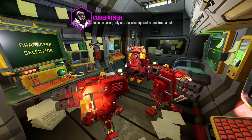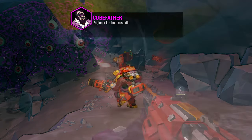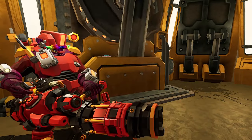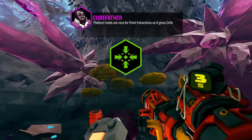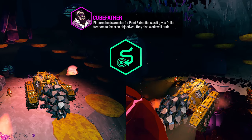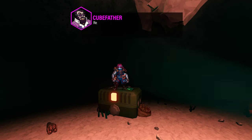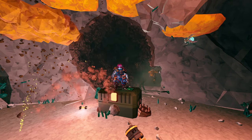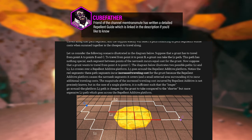In some cases, only one class is required to construct a hold — the one-man band: Engineer. Engineer is a hold custodian, as they can refill turrets, update repellent, and cover any holes made by incoming or used resupply pods. Repellent Additive is an upgrade on the platform gun that makes enemies path around the platforms you place. The platform holds are nice for point extractions, as it gives Driller freedom to focus on objectives. They also work well during fuel stops and the Hearthstone fight on escort duty missions. Repellent placement can improve a hold by directing bugs toward choke points, making it easier for the team to deal with ambient waves and announced swarms. Friend of the channel Memtransmute has written a detailed repellent guide which is linked in the description if you'd like to know the finer details of this mechanic.